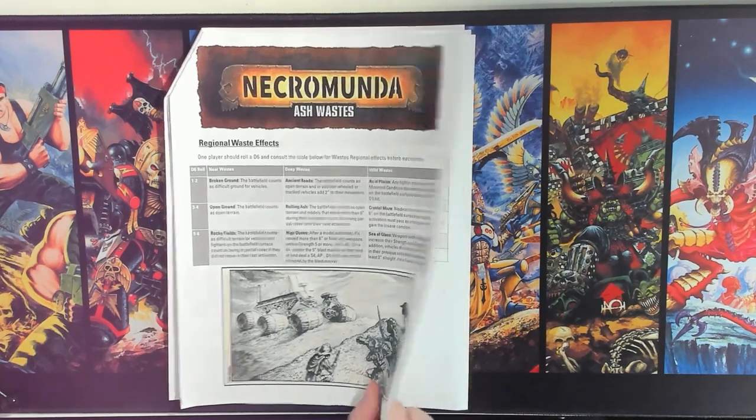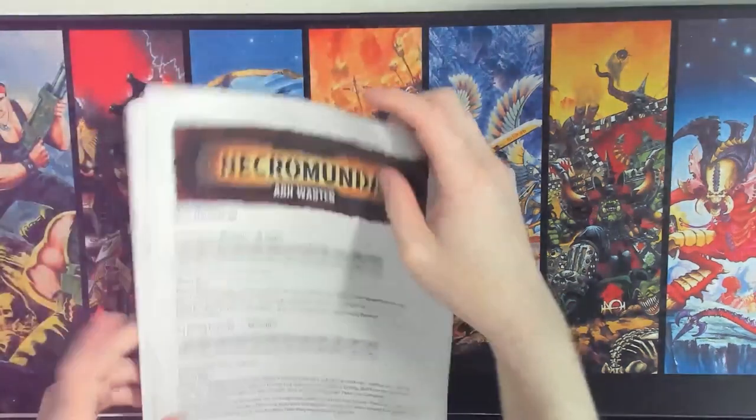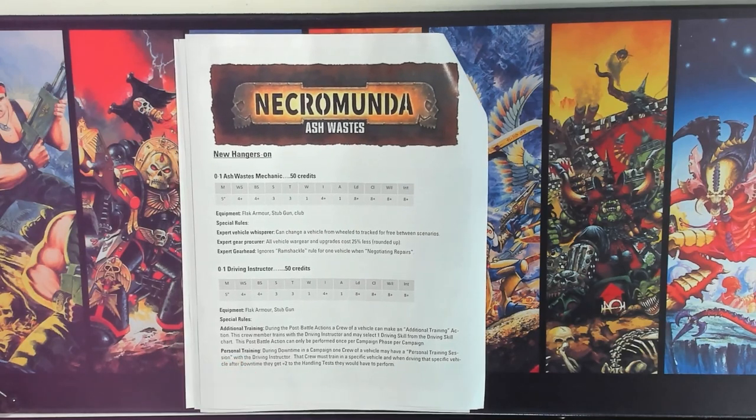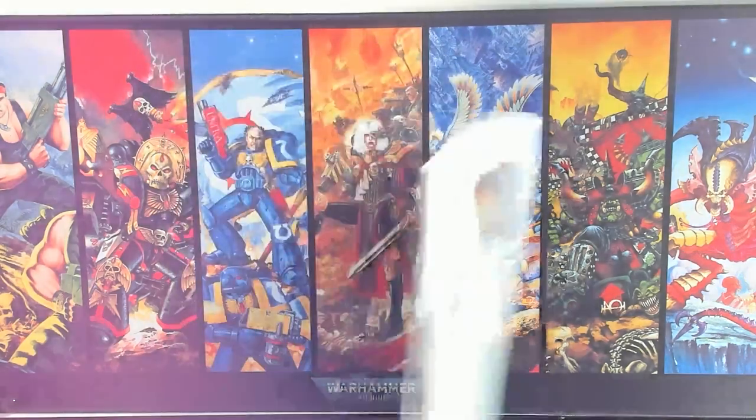The second-to-last page has my two new Hangers-On. I also sent these to my buddy running Ash Wastes Weekend, so we'll get a chance to try them out before that event, especially since players can purchase them at gang creation. One is a mechanic that makes it easier to fix vehicles and procure parts. The other is a driving instructor — I like the idea of a vehicle crew getting better at driving and becoming more skilled as they drive more.